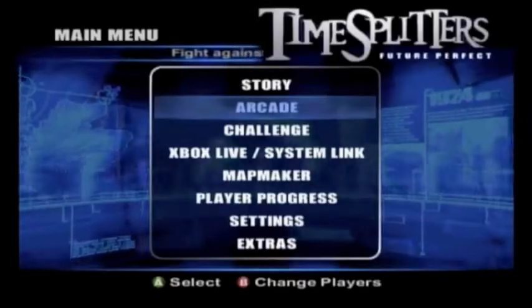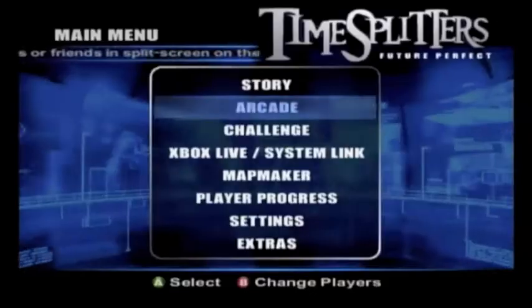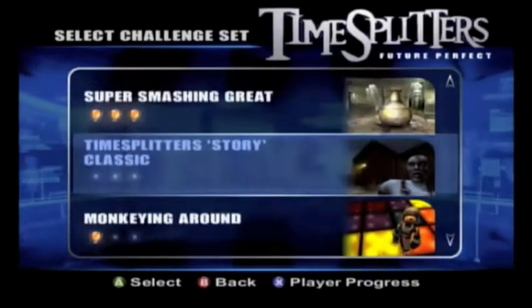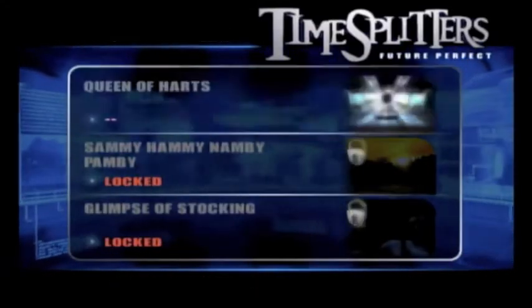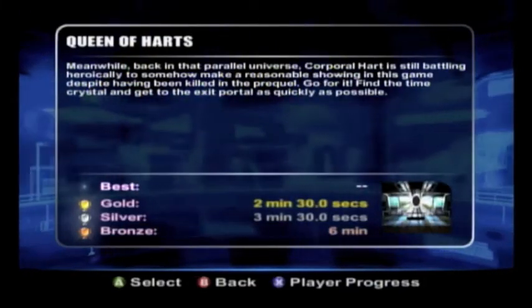Hey everybody, what's going on? Welcome back to more Let's Play TimeSplitters Future Perfect for the Xbox — controller, controller, there we go. Okay, this episode we're going to go back into the challenge mode and do the first level of TimeSplitters story classic: Queen of Hearts. Get it? It's like the playing card that you play cards with?